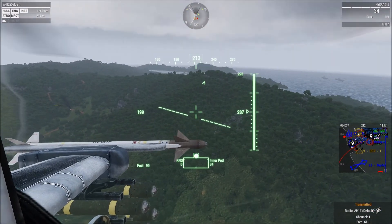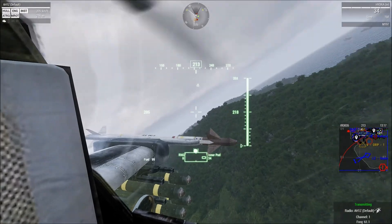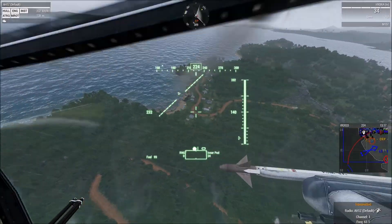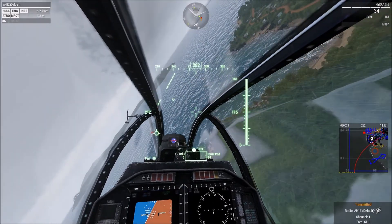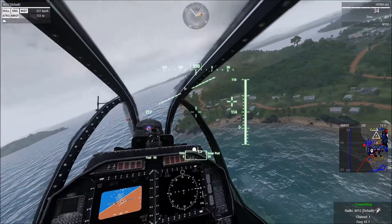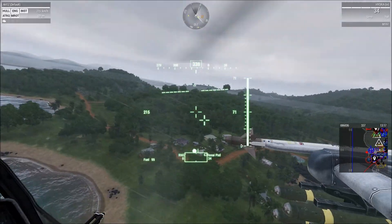Send that forward, repeat attack. I think we've got AAA. Check for green tracers coming out of the hillside vicinity of that Ural. I'm diving low, scanning. It was coming right out of the trees somewhere. It's going to be hard to spot. I'm seeing 3 EI — is that what you're talking about?